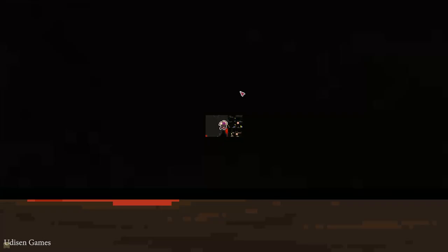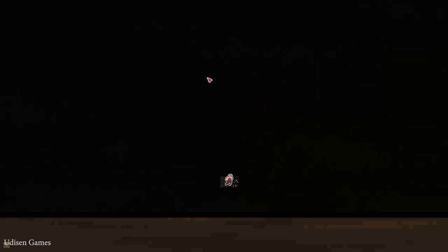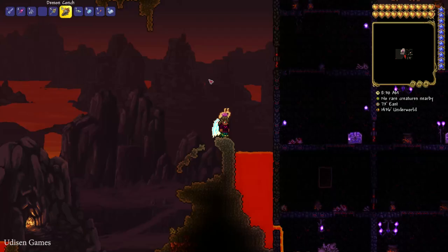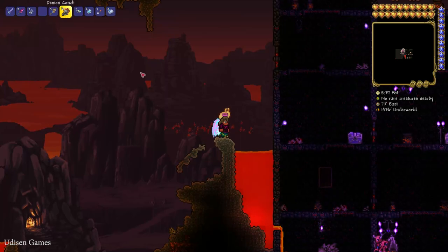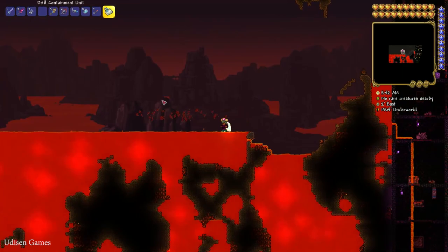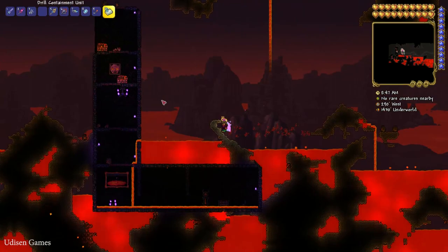Step number one: as usual, go use your Demon Coach and travel into the Underworld. A second option is to simply dig down from the surface all the way deep down until you reach the Underworld. If you want to save your time, I highly recommend collecting a Demon Coach. I already showed how to do this in a previous video.